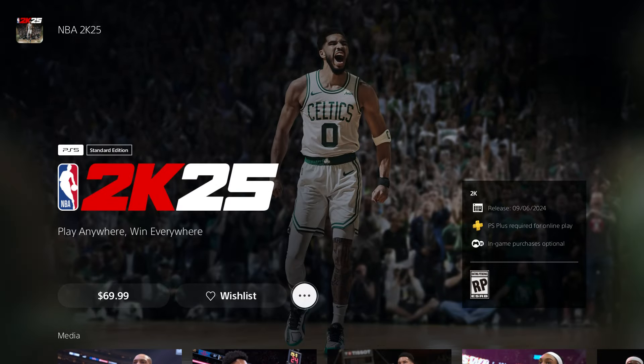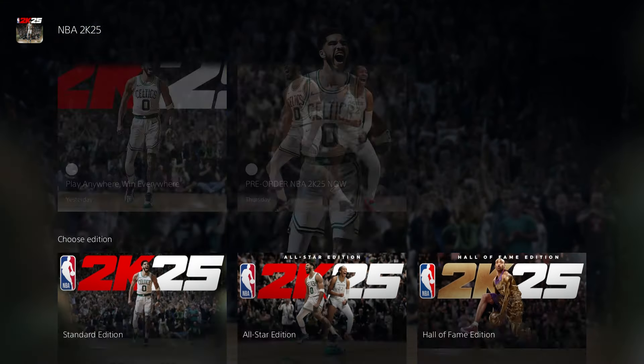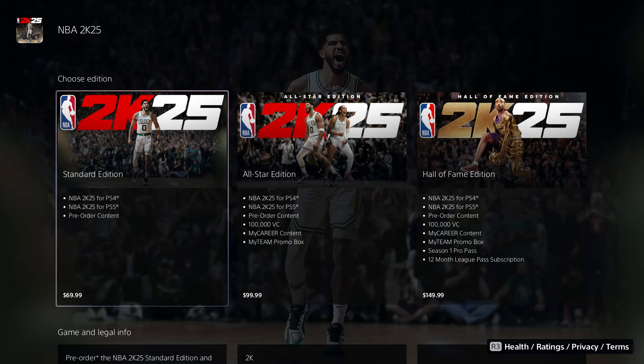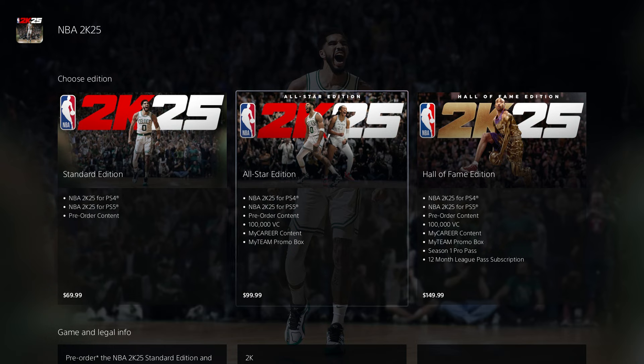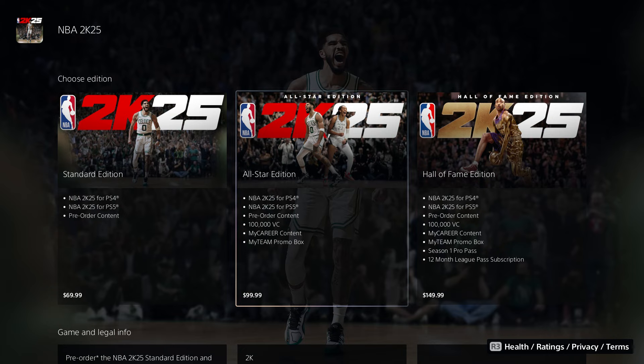2K25 has three different editions. We have the All-Star edition and the Hall of Fame edition. The standard edition comes with PlayStation 4 and PlayStation 5 compatibility plus pre-order content, and that's going to cost you $70 if you purchase it on PlayStation.